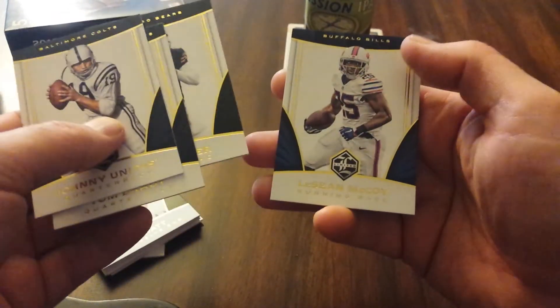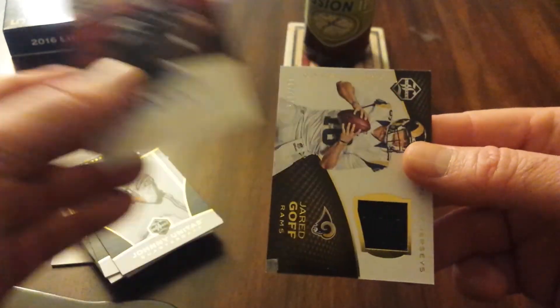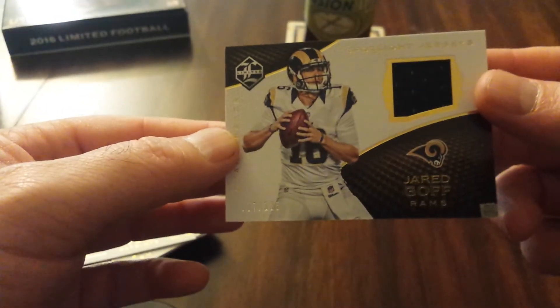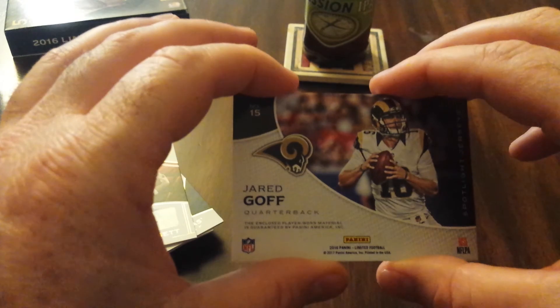Brady, Sammy Watkins, Brissett to 99, and a Jared Goff to 125. I know some people that might like that stuff. So that was 2016 Panini Limited — it was fun and interesting. We'll have a little later — Mike will open his Hit Parade Basketball exclusive product from Dave and Adam's Card World. Y'all keep it real, I'm out.